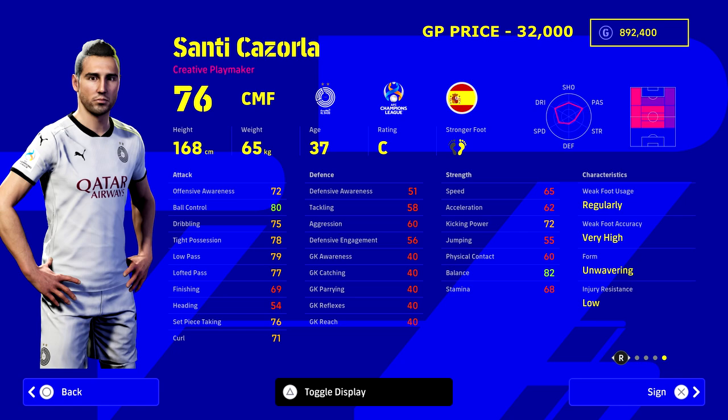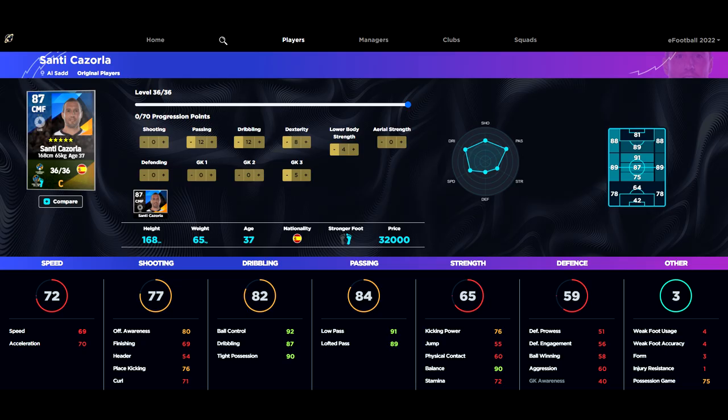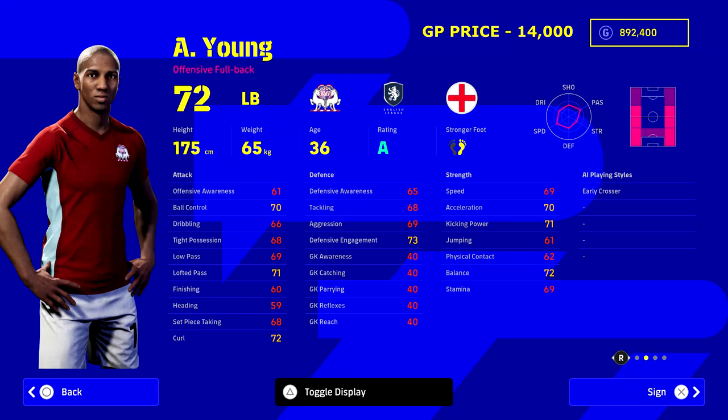A lot of people would think we need an attacking CMF or AMF in a 3-5-2 to link play through the middle - because while wing play is my preferred choice, you need to play through the middle to get goals too. Let's look at Santi Cazorla - 32,000 GP. We'd ideally like Iniesta, and I'll do a different squad with more GP, but comparing Cazorla maxed out to Iniesta maxed out, apart from low pass and lofted pass - which brings Iniesta's overall to 89 compared to Cazorla's 86 - their player skills are very similar, and Cazorla is less than half the price.